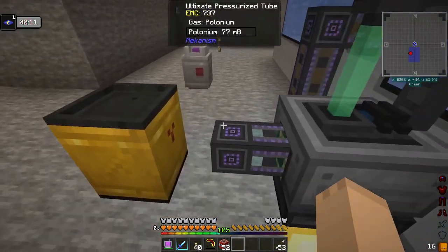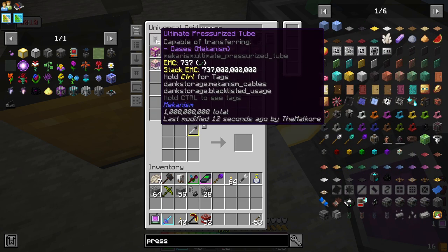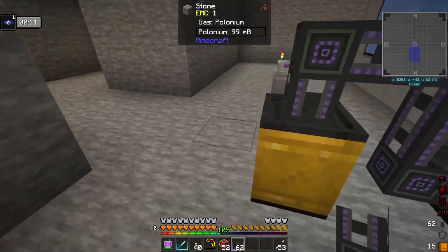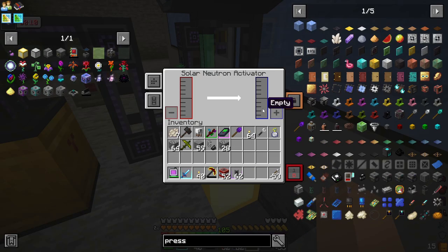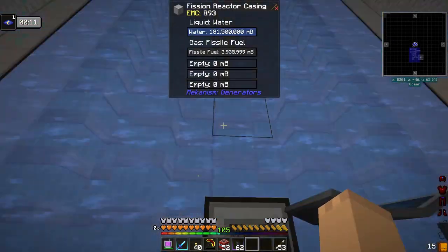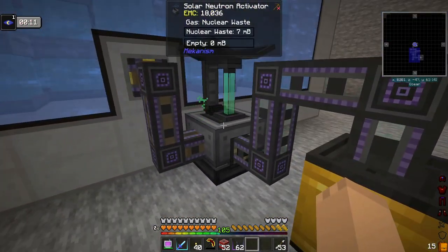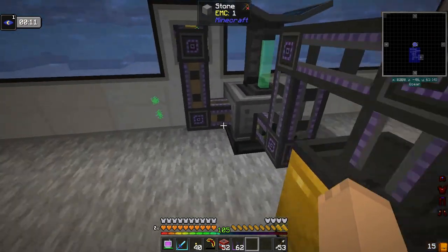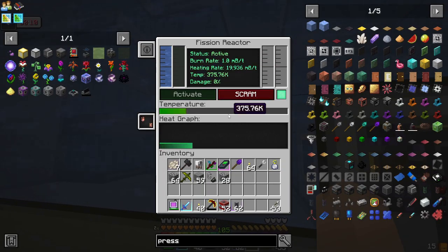I have to get more pressurized pipes, because this only goes in on the top here. So now we're building this up with Plylarium. I am going to probably open up another sky hole right here, get another one of these solar neutron reactors running with more Plylarium being made. But this one seems to be able to handle this right now. I'm going to adjust these rates.